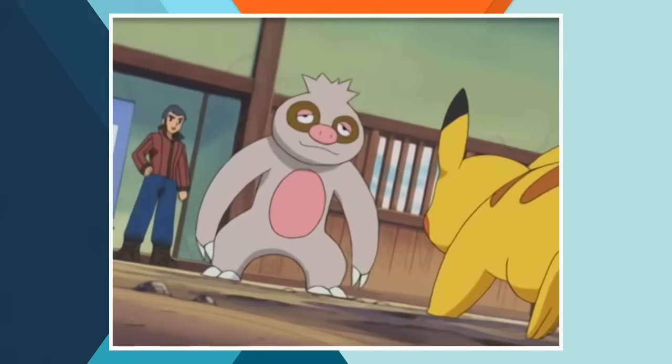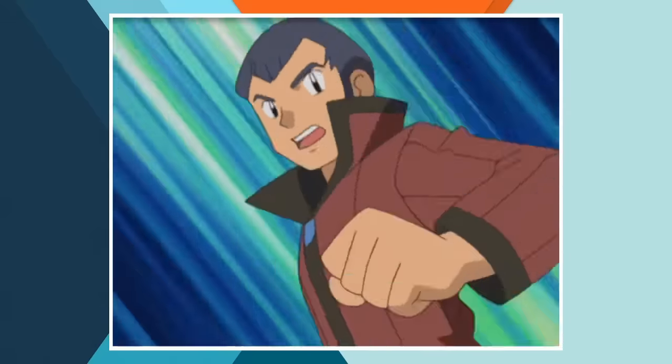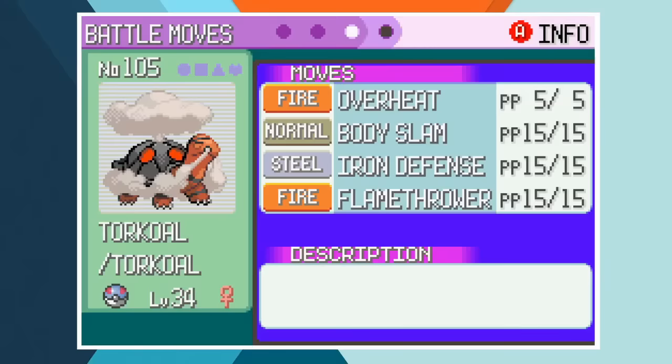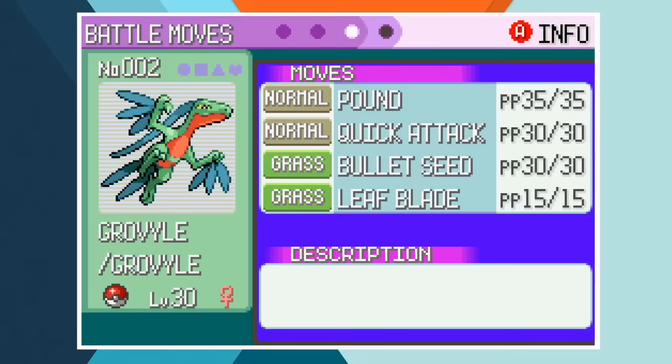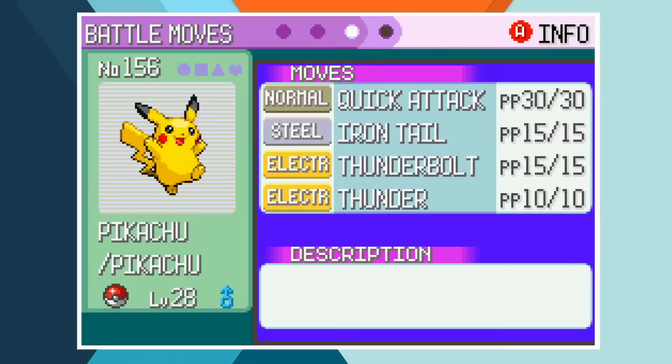When Ash and friends reach Petalburg it's time for Gym Battle number 5. For this one Ash chooses Pikachu, his freshly caught Torkoal and his newly evolved Grovyle. Torkoal's at level 34 with Overheat, Body Slam, Iron Defense and Flamethrower — all anime accurate, although Ash's Torkoal hadn't used Body Slam yet so we won't be using it. Grovyle's at level 30 with Pound, Quick Attack, Bullet Seed and Leaf Blade, which means she finally has a full moveset of usable moves. Pikachu's at level 28 with the same moves as ever.